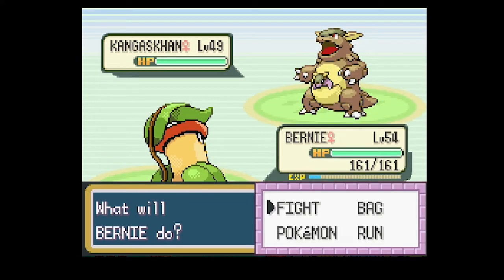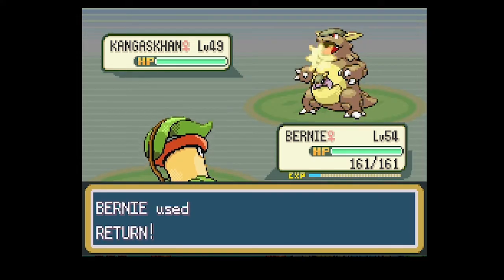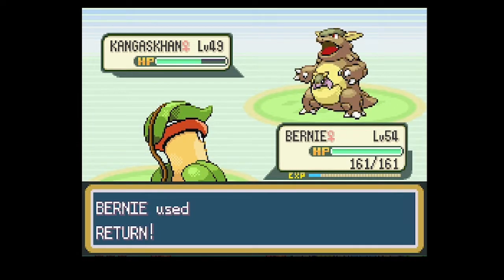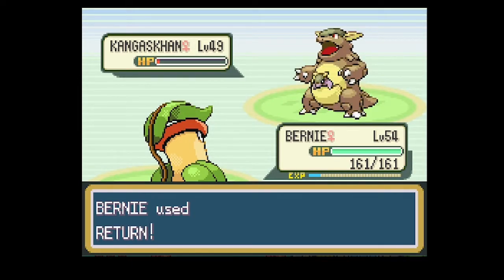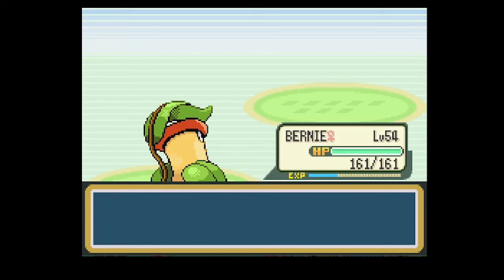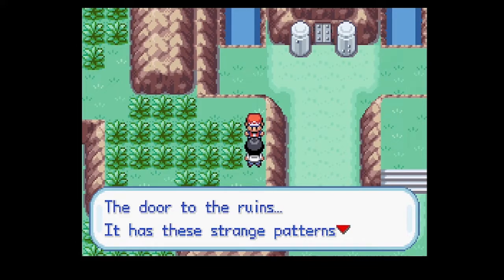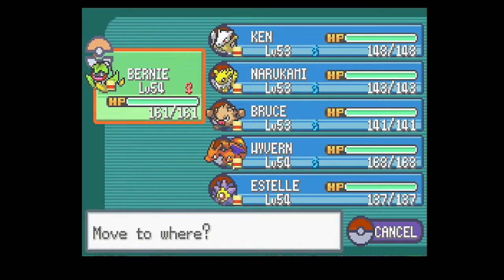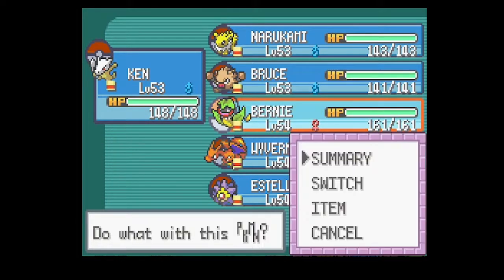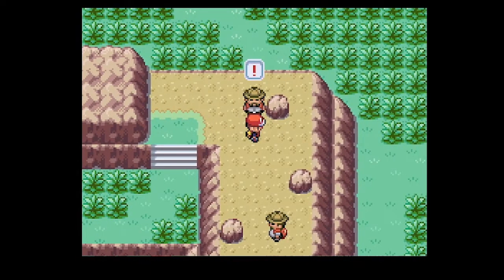Then we got the last Pokemon - Kangaskhan is in the area. Here it is - Wobbuffet, a Psychic type. In Wobbuffet, it has the Shadow Tag ability, one of the most controversial abilities in all of Pokemon. It prevents everything from switching out. It was changed in Gen 4 so that two Pokemon with Shadow Tag can switch out against each other, and then in Gen 6 it was changed so that Ghost-type Pokemon can escape any move that traps. That also includes Arena Trap.